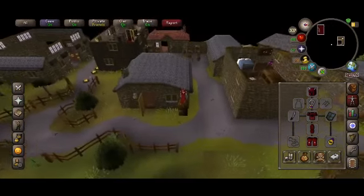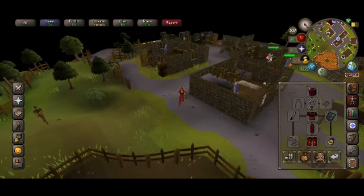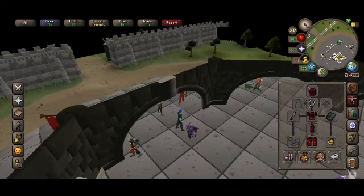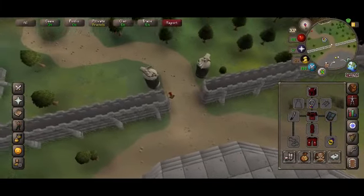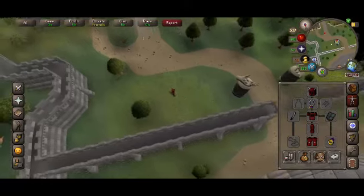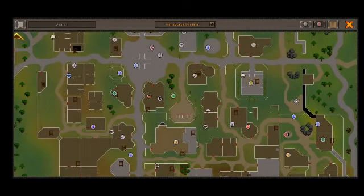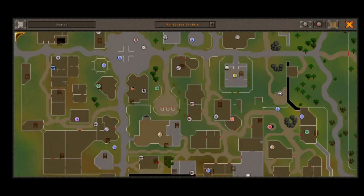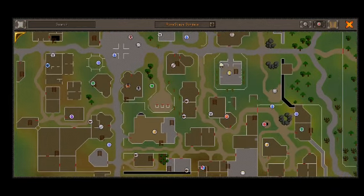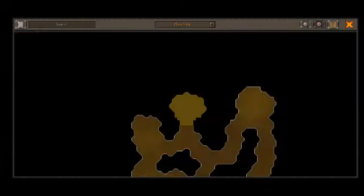You pretty much just keep going around and around. The other one I did was the Varrock one. I would show you guys but I feel like this video will make it too long. It's pretty much when you go near the prison — when they arrest you or whatever and you end up in these little cages — it's right there beside that building by the trees. You'll see little rocks so you can climb on top of the roof.